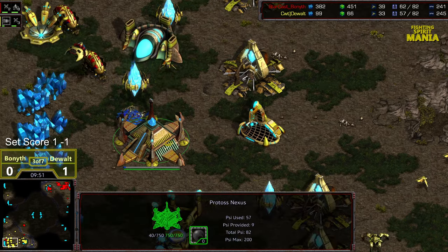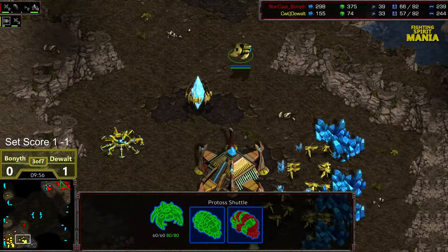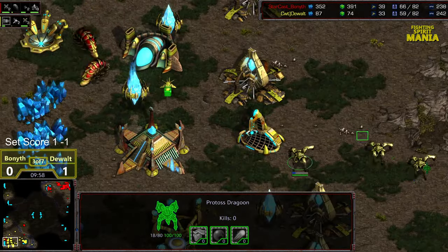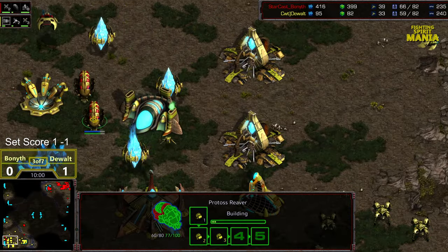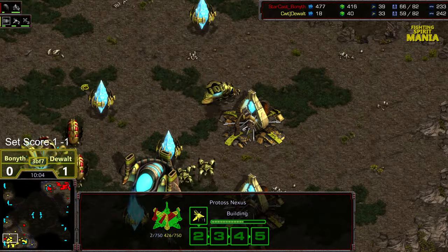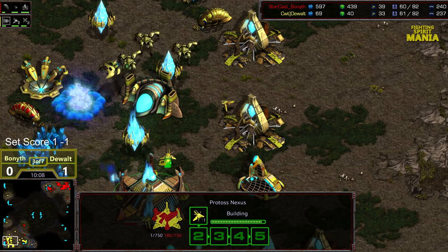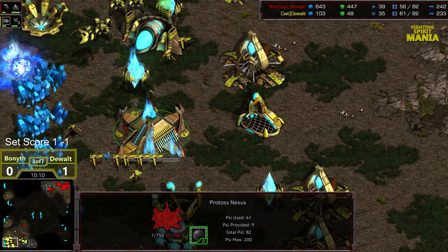Got what he needed to get done. He's tacking on two additional gateways — slightly behind Dewalt's. Dewalt slightly ahead in supply but slightly behind in workers. Upgrades in Bonneth's favor. Having Reavers with that Scarab damage can change the battle. And speaking of which — missed the drop right there. I wasn't expecting Bonneth to go in. Able to clear out some workers and Dragoons. Bonneth with the overall worker lead, and with that Scarab damage upgrade, Dewalt just having to back off and watch it happen.